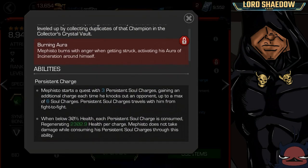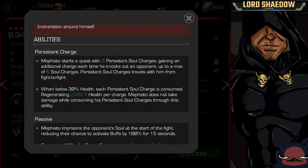So let's get into his abilities. He has persistent charges. These are going to follow him from fight to fight as he wins his fights. He starts a quest with 3 of these soul charges. He will gain one every time he defeats an opponent, and he has a max of 6.